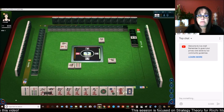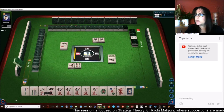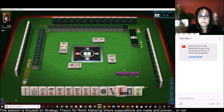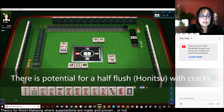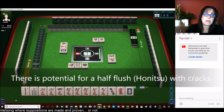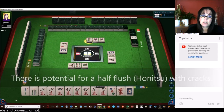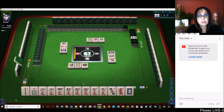I just read in Dana Chiba's book — tiles three through seven are the most efficient. But we need to get rid of these terminals first. We just paired up a two. Now with Tanyao at Mahjong Time, you can claim discards to complete blocks — Open Tanyao. So we can Pong if we want.